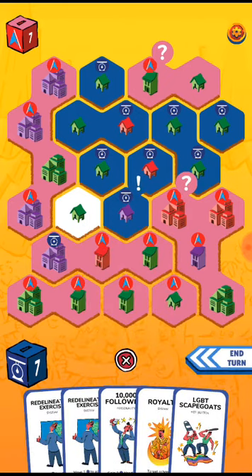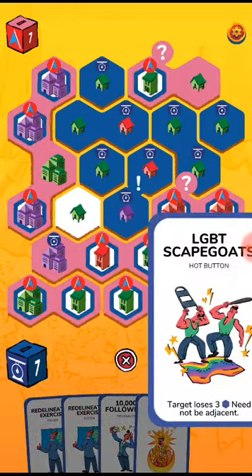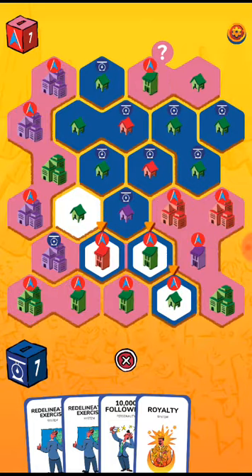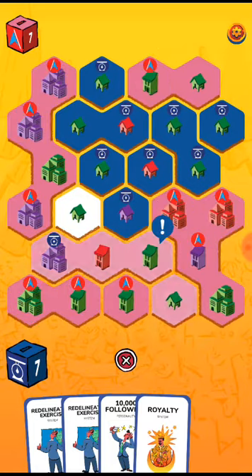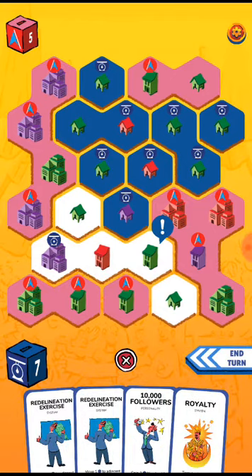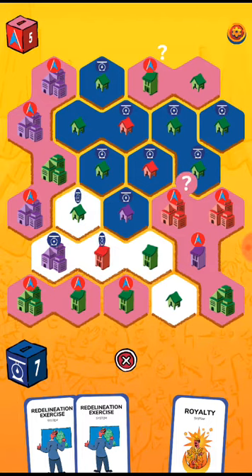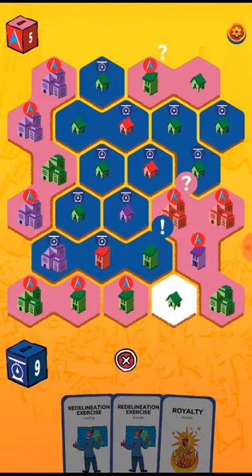LGBT scapegoat. If we can just play — maybe here — to neutralize the place. 100,000 followers, 10,000 followers. Maybe just put there in — so now we have nine to five.